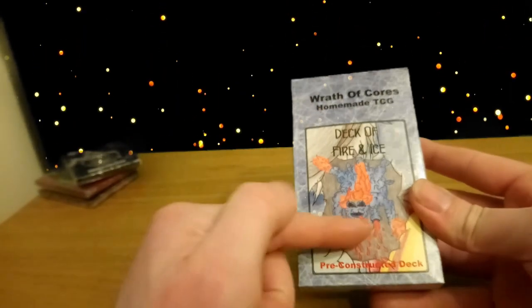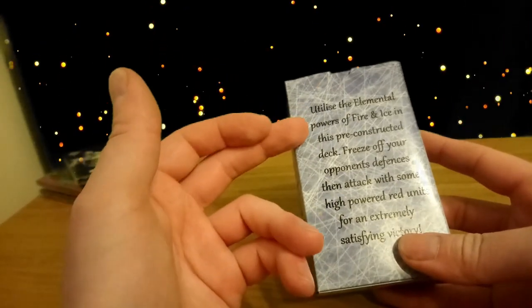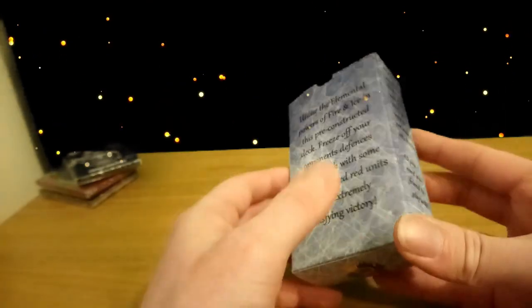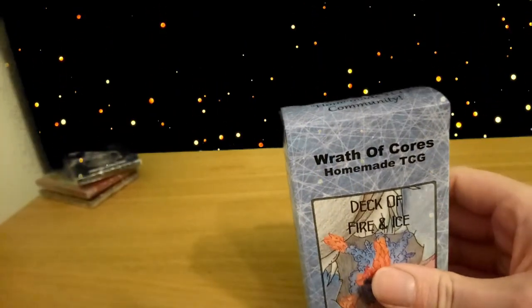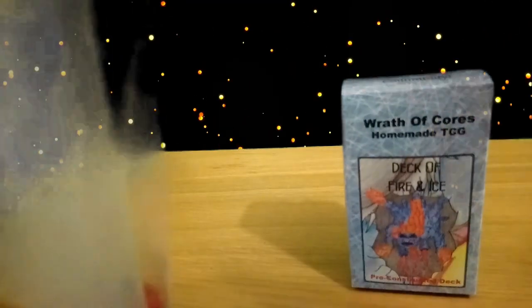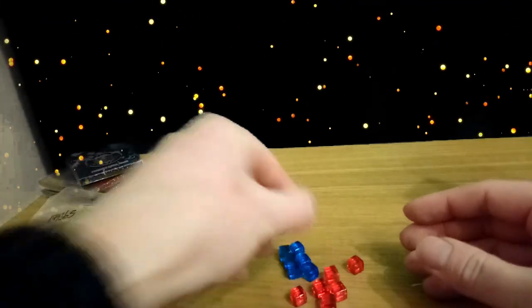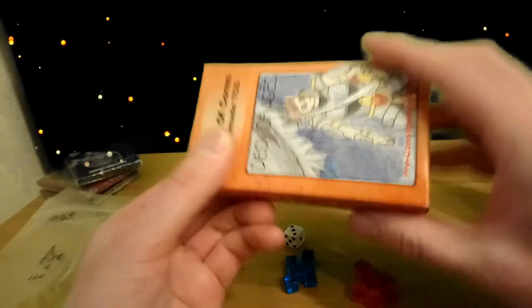We've got the new logo, one of the cards on the front, and what's included: 51 cards, card book, die, elements, and a play guide download. Utilize the elemental power of fire and ice in this pre-constructed deck — freeze off your opponent's defenses then attack with high-powered red units for an extremely satisfying victory. The deck comes with elements which should now be inside the box. Each box comes with a die, red elements, and blue elements — very similar to the white and black elements in the previous deck.